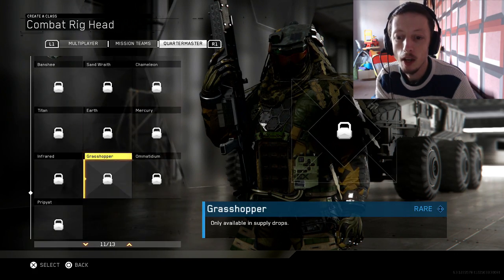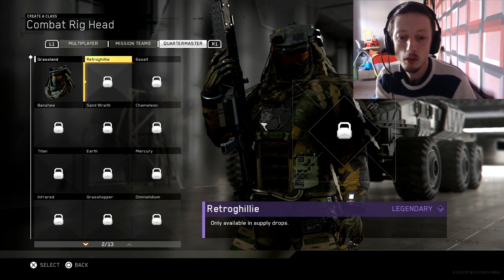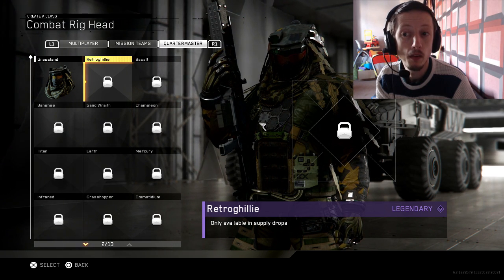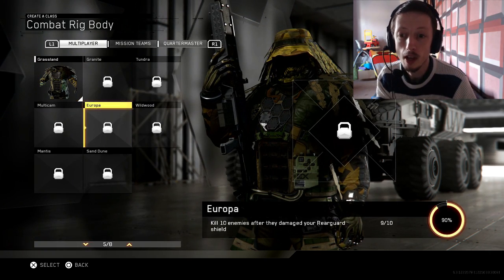Those are the only ones I've got at the moment. I haven't got any from the Quartermaster yet, so it'll be interesting to see what those are. There's a Retro Ghillie listed — that's probably a ghillie suit with leaves all over the head. And we haven't got any new bodies yet.